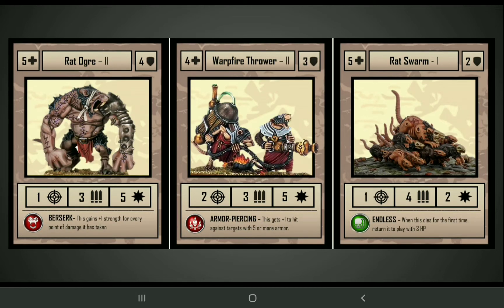Moving on to some of the tier 2 units. We've got the Rat Ogre on the left side — pretty straightforward Berserker that can get up to 9 strength potentially. In the center lane we've got the Warp Fire Thrower, which also has Armor Piercing. Now a lot of the Skaven units in this game have relatively low defense — they're pretty squishy — but they have the potential to deal a whole lot of damage. The Warp Fire Thrower is a good example: combined with Ikid Klaw, that's 6 strength, so quite powerful. On the right side is the Rat Swarm, which has a lot of health for a tier 1 card but only 2 armor, and it also has Endless, so it comes back to play with 3 health after it dies.